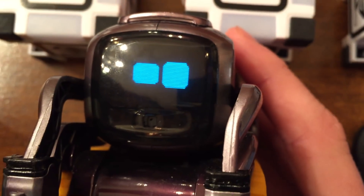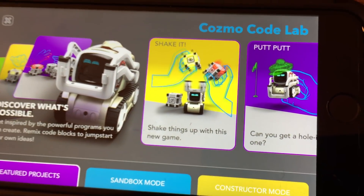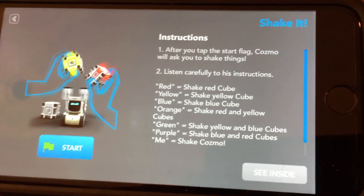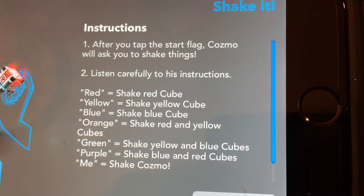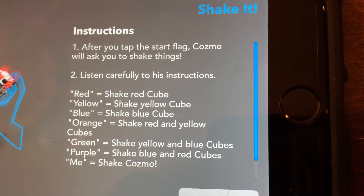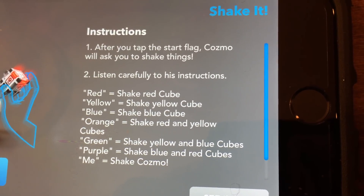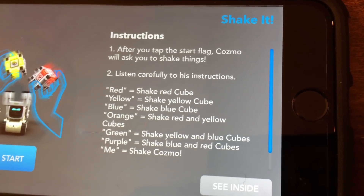Cosmo looks cute close up — he's blinking a little bit, looks cute pixelated. Alright, let's check out the next game. The next game is Shake It — it says 'shake things up.' So here are the instructions: it's pretty much telling you colors and you have to shake whatever color it says. Red — shake the red cube. Yellow — shake the yellow cube. Blue — shake the blue cube. Orange — shake the red and yellow, because red and yellow makes orange. Green — shake the yellow and blue. These are primary colors. Purple — blue and red. Red and me mean shake Cosmo.